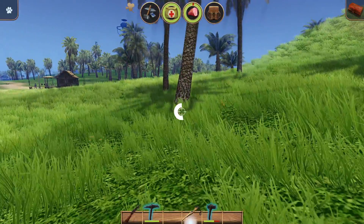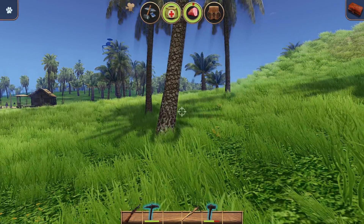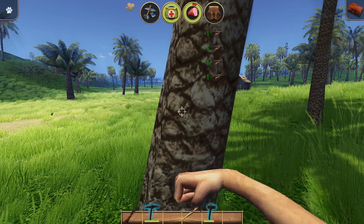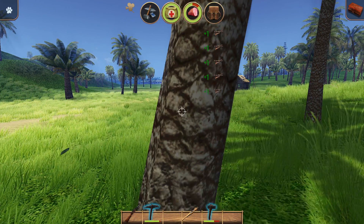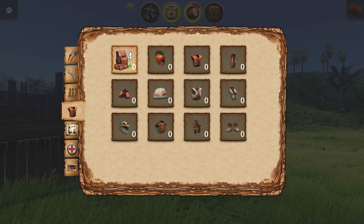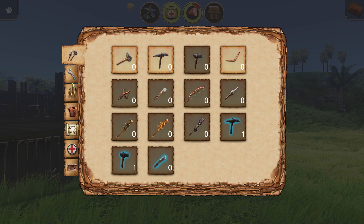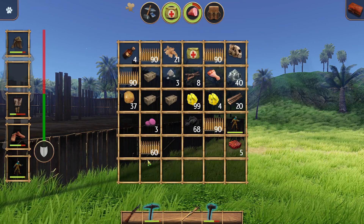If you haven't played this game before, if you're new to Radiation Island — I have five inventory spaces here. Originally when you start the game you only have one space, so you have to build backpacks to expand your inventory. The only way you can get backpacks is by killing animals. I think this is the last upgrade — extra large. It gives us an extra row of inventory.